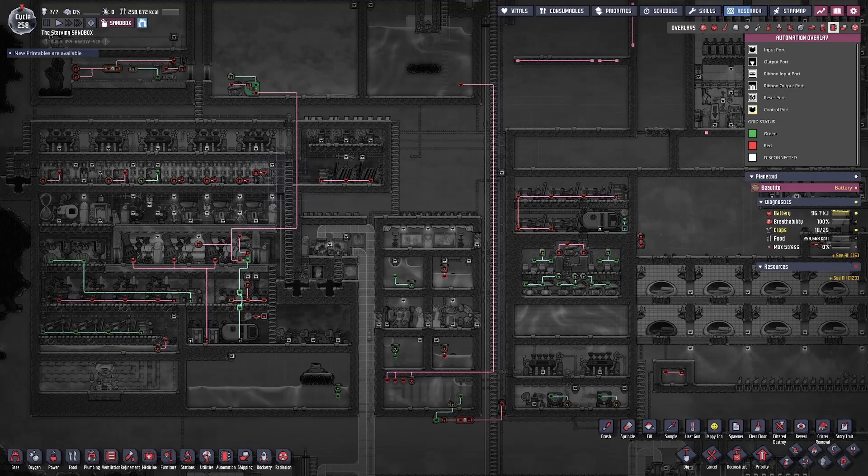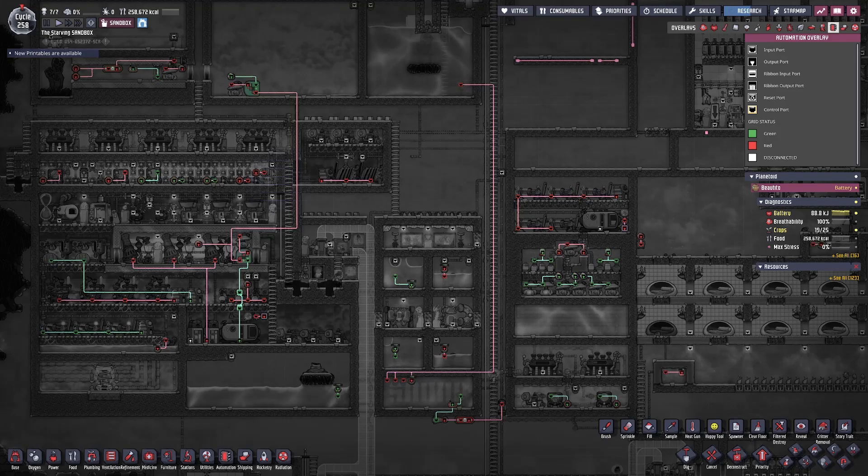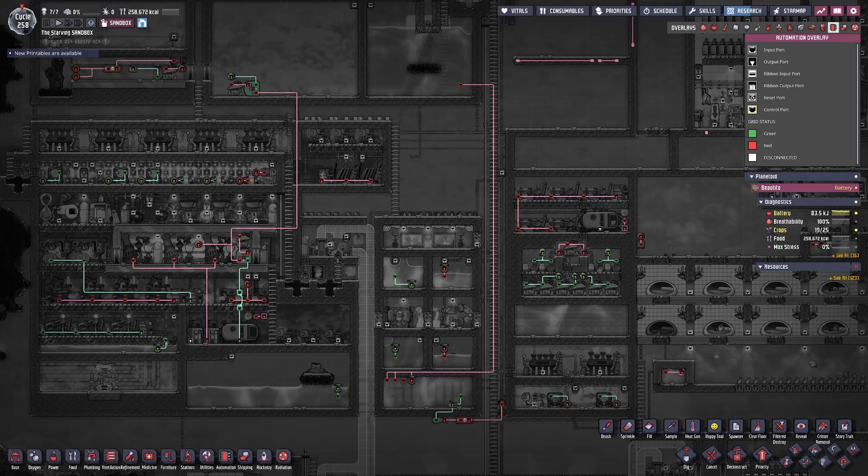Today we're going to be taking a look at a beginner's guide to automation in Oxygen Not Included. Automation can be quite intimidating at a glance, but we're going to try to break it down in a beginner-friendly way and show you some practical applications on how you can use automation to make your base more efficient, conserve resources, and ultimately lead your colony into the mid and late game. We'll take a look at some sensors and logic gates and how to use them.